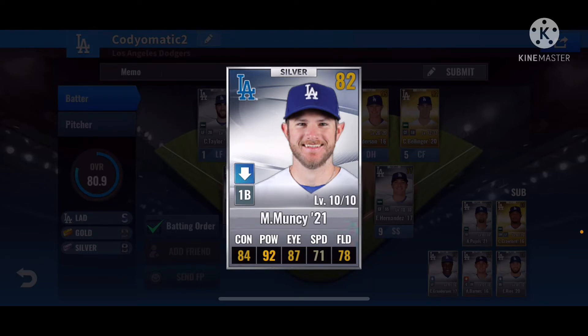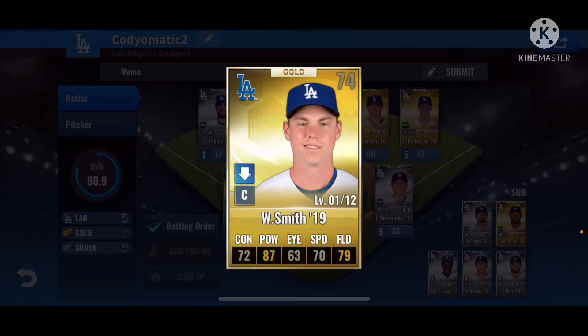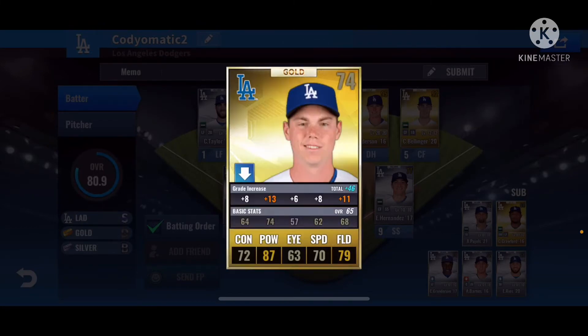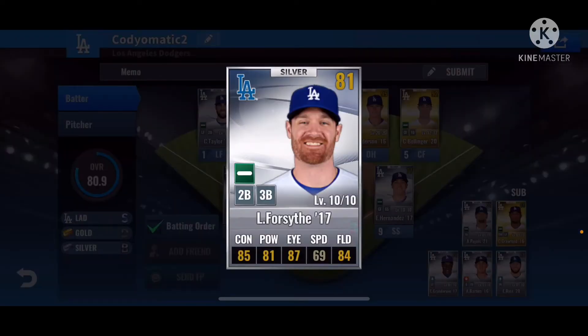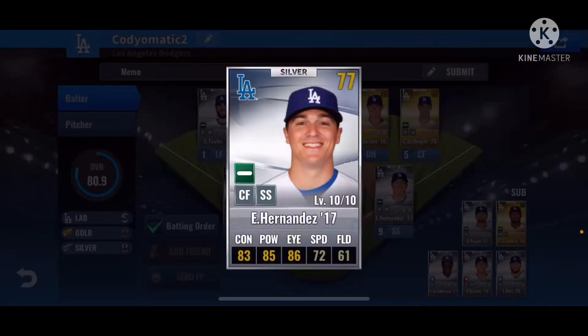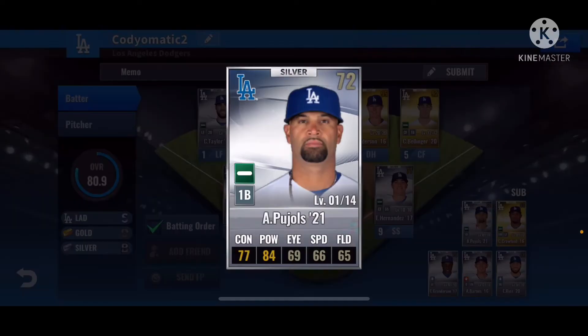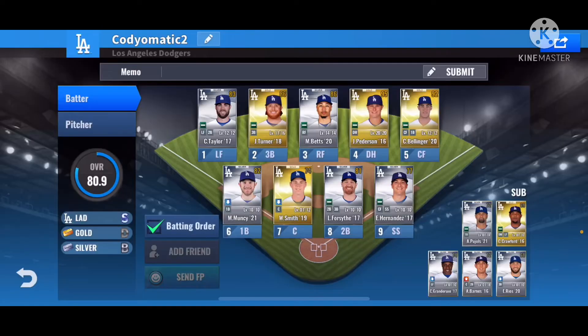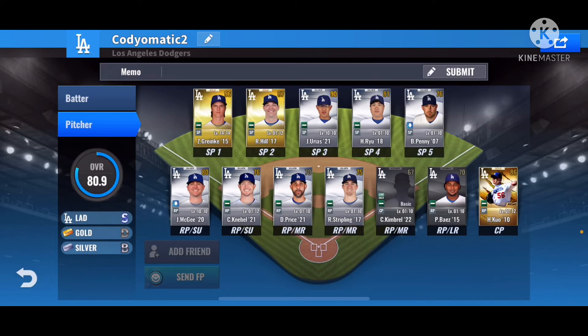Batting six we got Max Muncie 2021 — he'll have 89 contact and 97 power if he's not in a down condition. Will Smith is in a down condition and he's not even leveled up yet, so still a pretty good card. Logan Forsythe is 81 overall with 85, 81, 87, and Kike Hernandez has 83, 85, 86. The bench consists of Pujols, Crawford, Granderson, Barnes, and Rios.